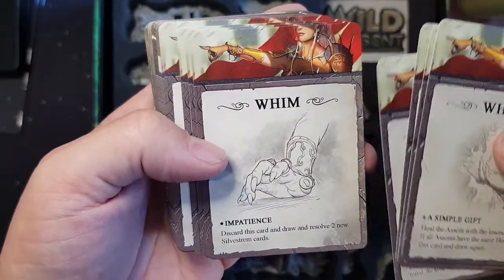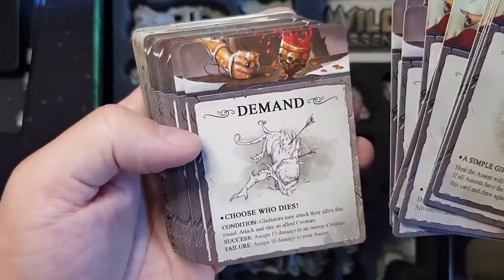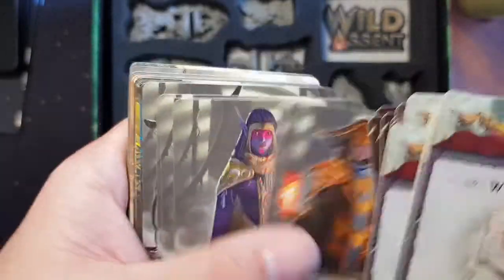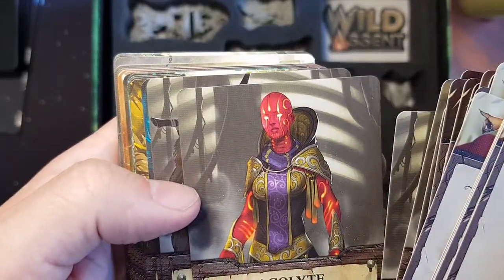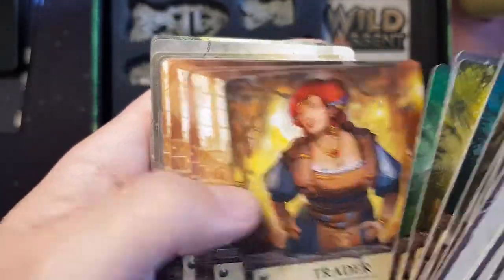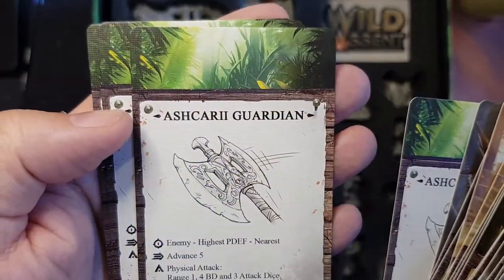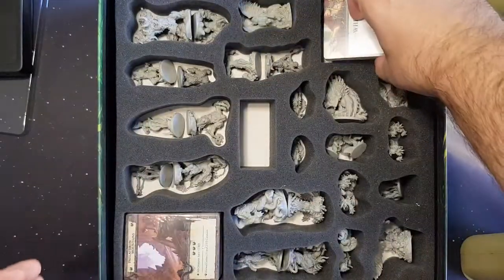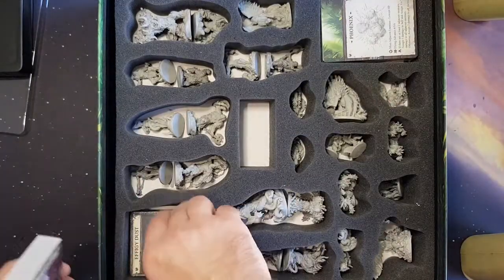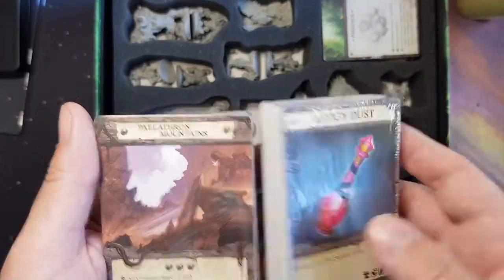The way the artwork is done — there's some color art. Oh, that's nice. Some cool stuff here. And then pretty much more of that. Over here we've got some more cards — seems to be much of the same.